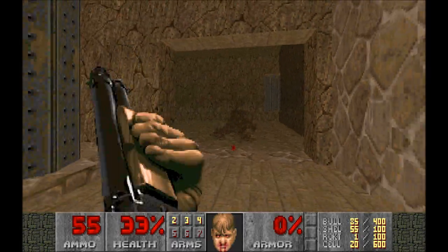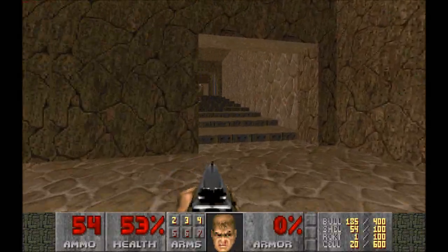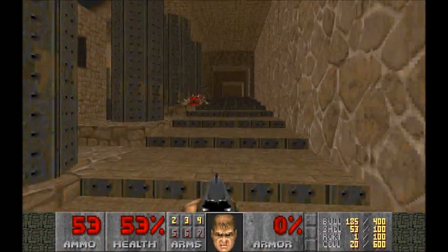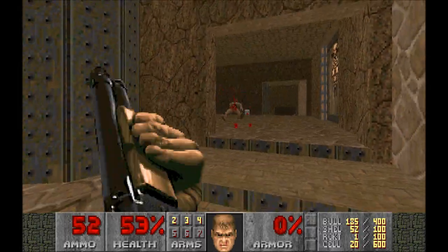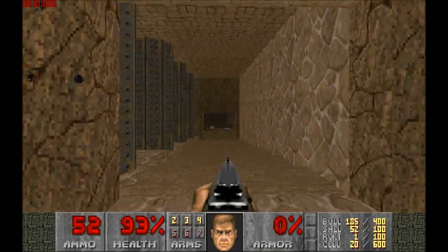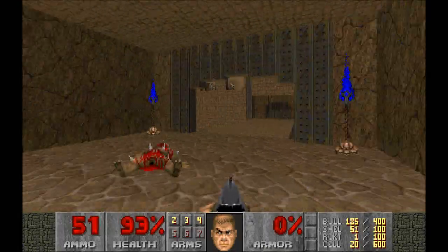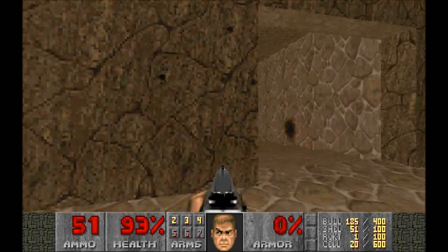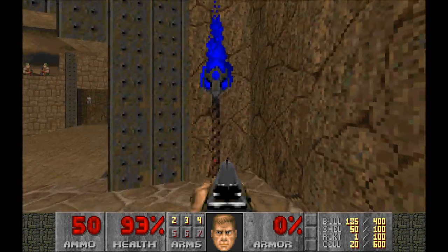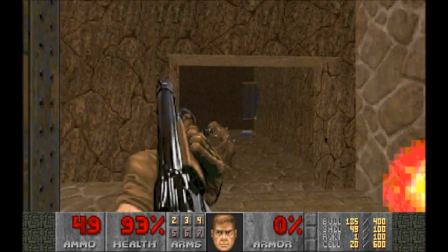Come on buddy, and there's some health packs - excellent. I saw that happening again, that little trap in the corner there. Let's pick up all of these - nice. Now we need some armor. There's one in each corner it seems. He's going to be hard to deal with now.